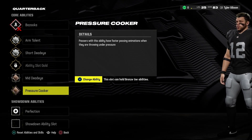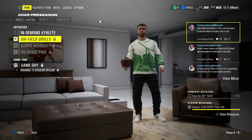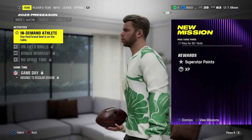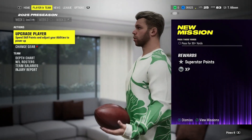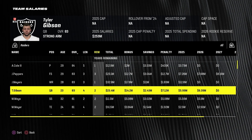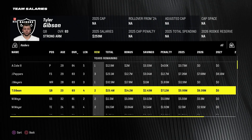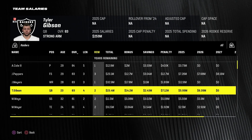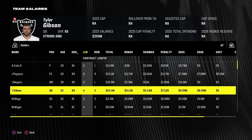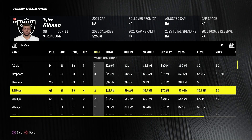Tyler is up to an 83 overall heading into season number three. We are on to the preseason. We do have a final brand deal on the table, but I want to look around the league and see what happened in the offseason. Tyler has two years remaining on his contract, so this year and next year, and you can't request a trade. So for at least two more seasons, unless the Raiders decide to trade us themselves, we will be stuck on this Vegas Raiders team.